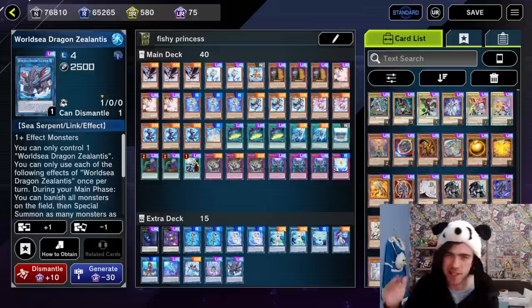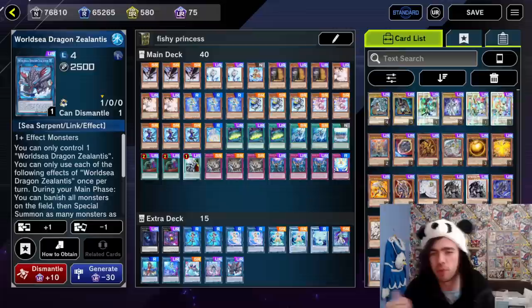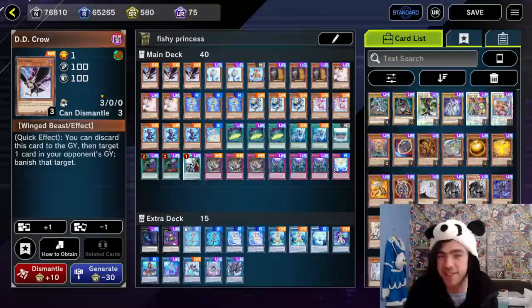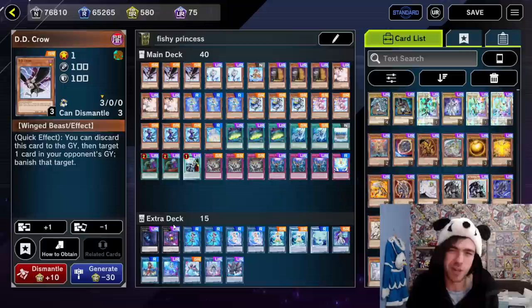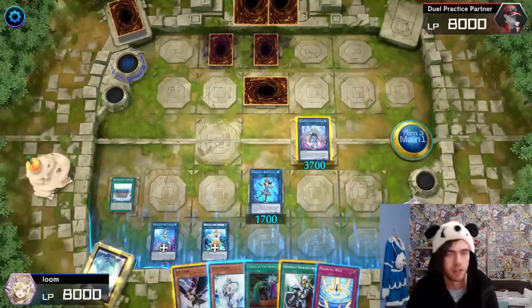As for the rest of the decklist, just your stock standard Marinecess stuff. I've already done multiple Marinecess videos before, so if you want to learn how the archetype works or the combos, I'll leave a link at the top of the description. This particular decklist is teched more towards Tier — I'm running triple Evenly Matched and triple DD Crow. I feel like you have to run a lot of anti-Tier tech right now. It's not the greatest against Tier, but it's still a decent decklist and has a couple of tournament toppings IRL, so it does get better over time.